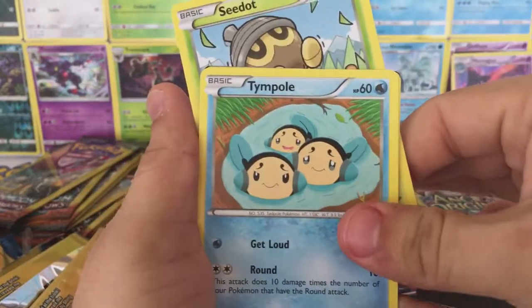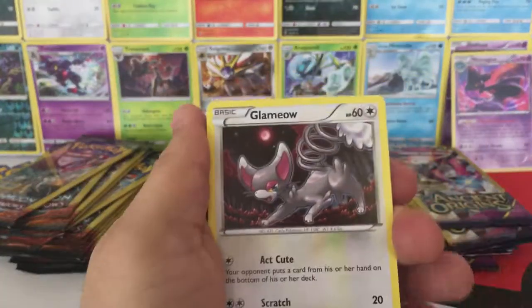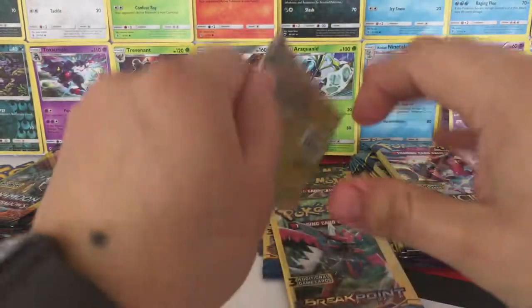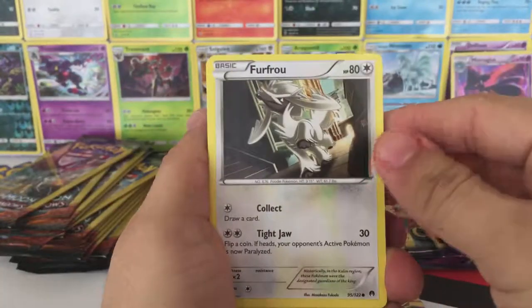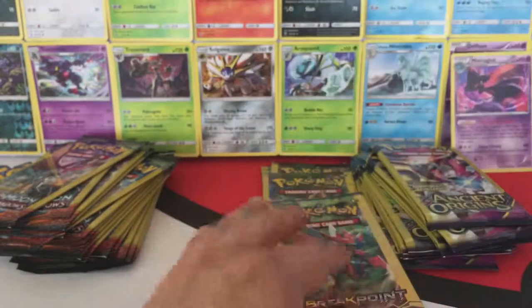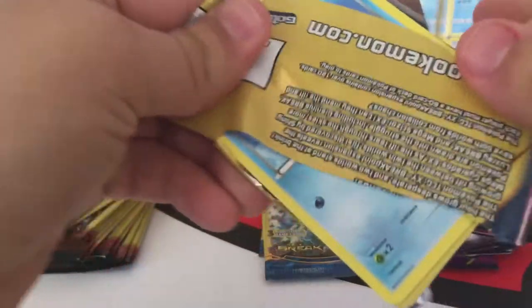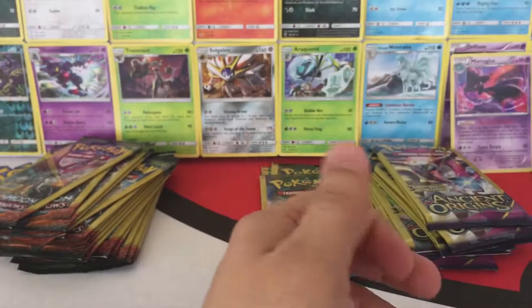Okay, we have a Seadra, Tympole, and a Psychic's Third Eye. We have a Glameow, Spritzee, and a Psychic's Third Eye. Okay, we have another Furfrou, Psyduck, and a Bursting Balloon. All right, we have a Staryu Reverse Hollow, Ferrothorn, and a Slowbro.